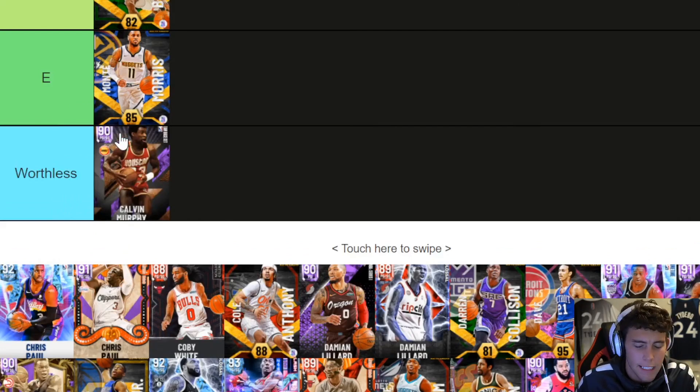Calvin Murphy — he's the worst amethyst in the game. He can't do anything on the court. It's not even a debate — the guy sucks. Calvin Murphy is like five foot two and does nothing on the court.